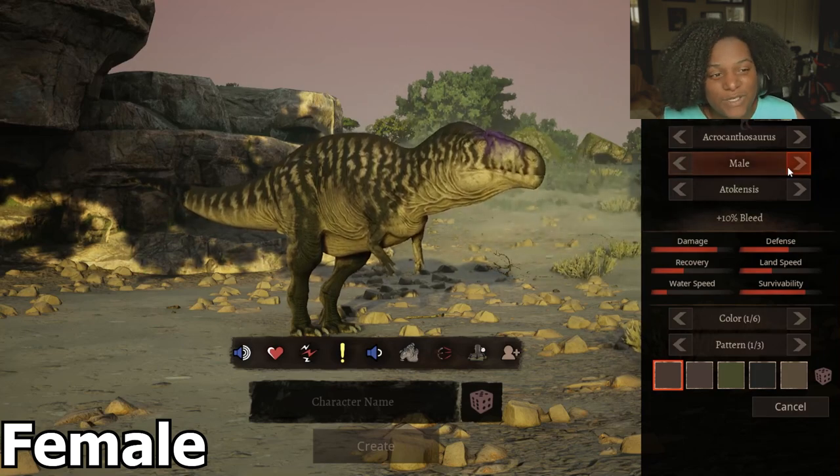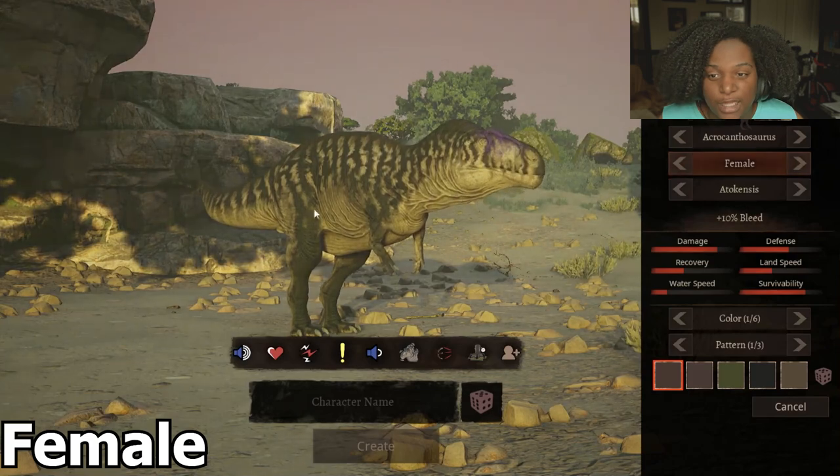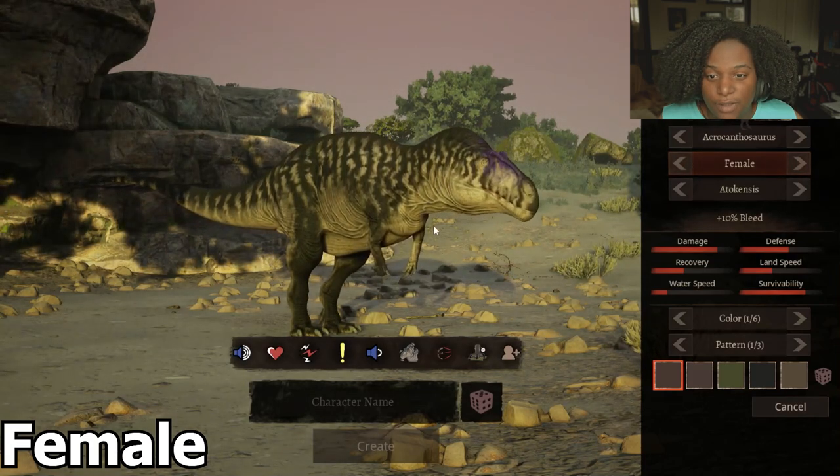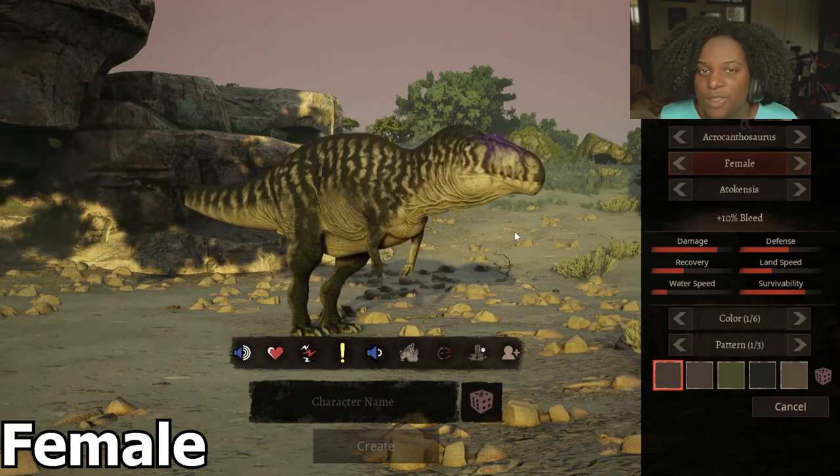Let's check out the female skin real quick. There's barely any difference — it's really just a lighter shade of green on the underbelly and the neck. Other than that, it's exactly the same as the male.